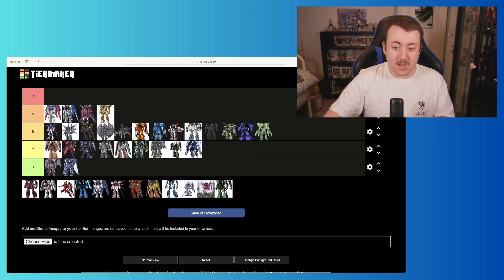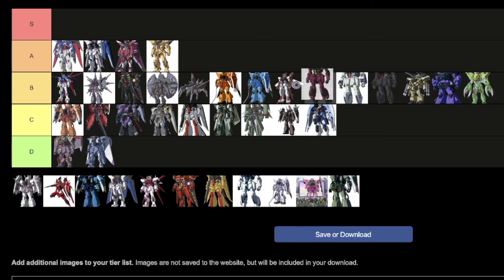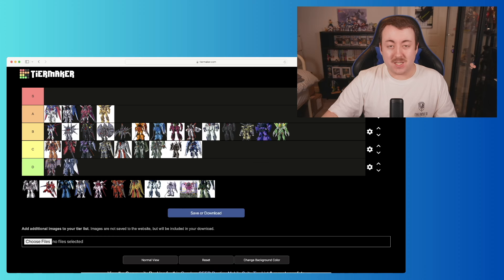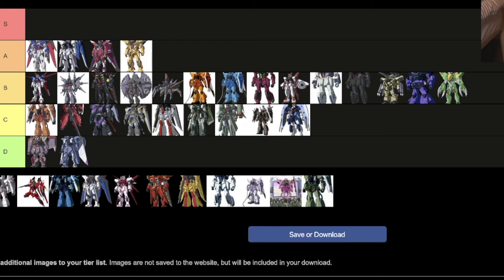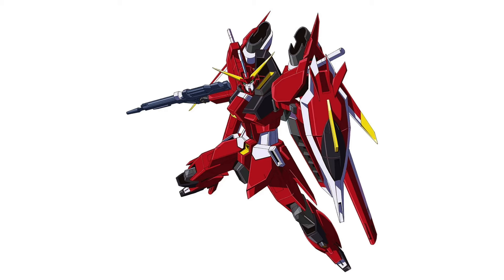Now we move on to Neo's custom Windham. The Windham design is great — we'll talk about the actual Windham pretty soon. The color scheme is definitely interesting: that reddish-pink-purple mixed with a bit of green is just a cool design. I really like the color scheme more than I expected. I'm going to go solidly in B, and I'm actually going to put it above the Astray.